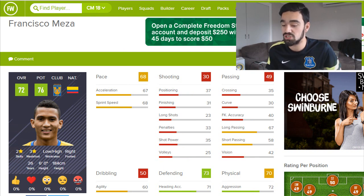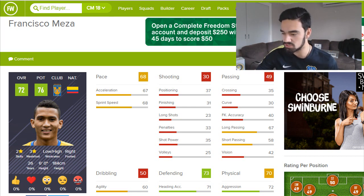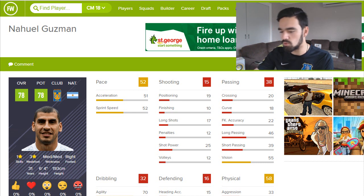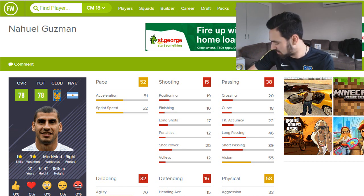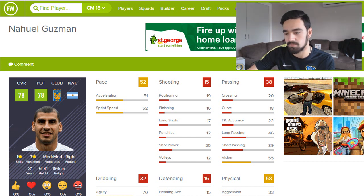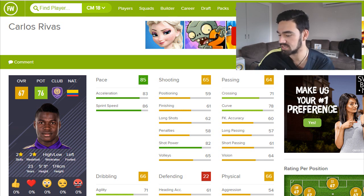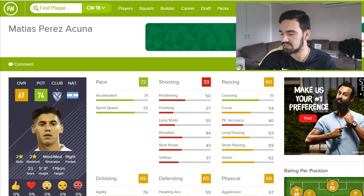Next is Meza, a decent centre back with alright pace. He's only 26 years old so you can have him for a few years — an Ecuadorian with solid physical and solid defending who will only get better. The first goalkeeper is Guzman — he looks like an absolute murderer, he looks like he's probably killed everyone in Argentina. He's 70 overall, can grow to 78, he's 31 years old and 6 foot 4. Next is Carlos Rivers, who can grow 9 overall from 67 to 76. He's got 85 pace — this guy's rapid, and he's only going to get faster. He plays striker or on the wing, has good shooting, passing, and dribbling. He's one of my favourites to sign — 23 years old, going to grow a lot.